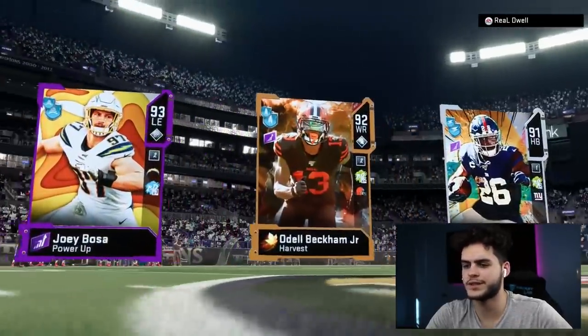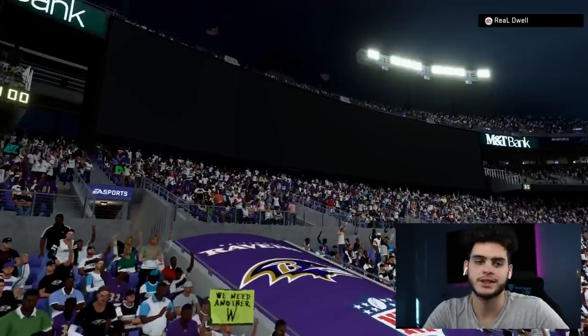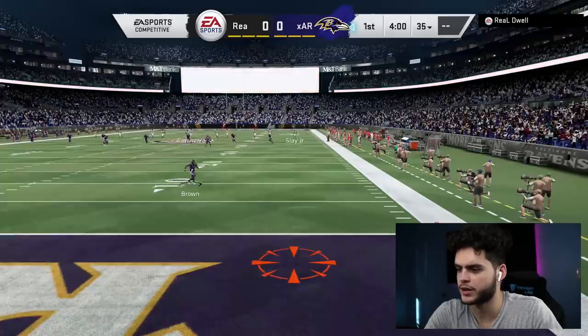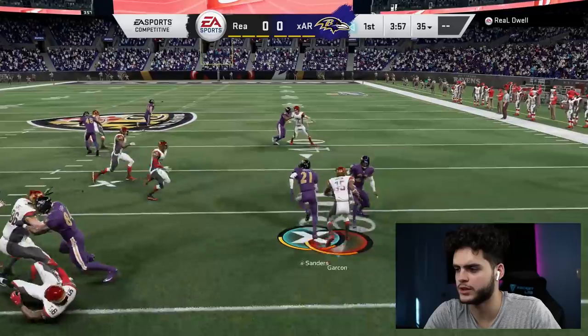All right, we're going up against a guy whose top three are Joey Bosa, Odell, and Saquon Barkley — looking solid. We've got Lamar, Lewis, and Deion — solid top three right there. Let's get into this game and hopefully start on offense with Lamar. He's kicking it off right to Deion — that was a great kick. I trust Deion with the speed; I think he might have Spin Cycle. Does he? Probably gonna take him up.